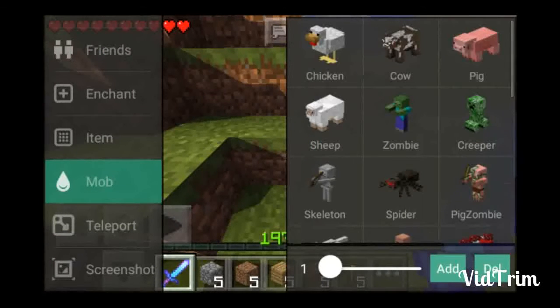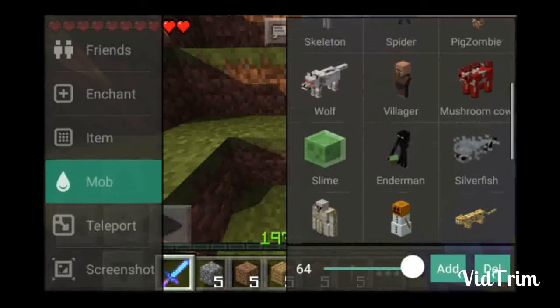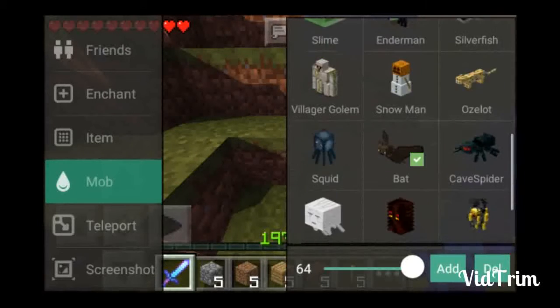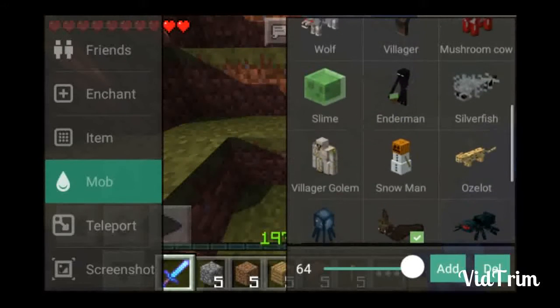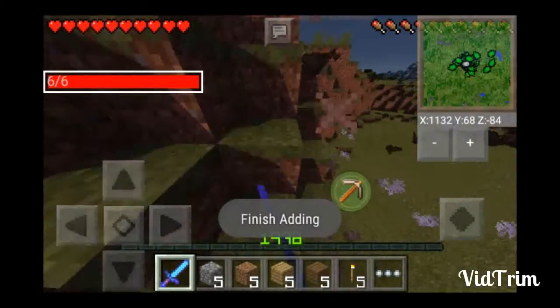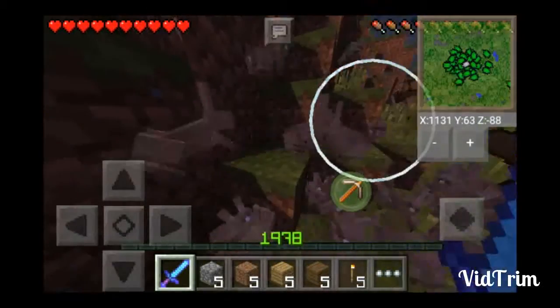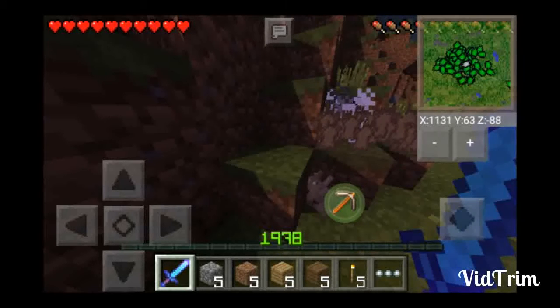For mobs, you can spawn in certain mobs. Let's say I wanted 64 bats, and some rabbits, and silverfish. Look at that — that should lag my game extremely bad. Oh my god, that is bad.